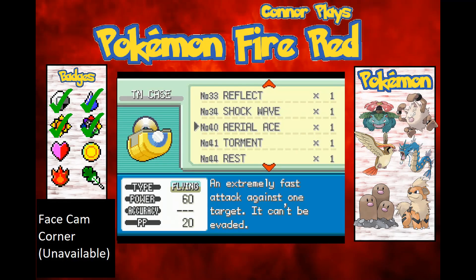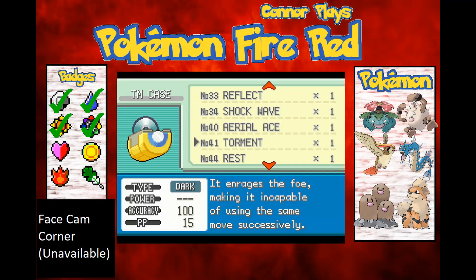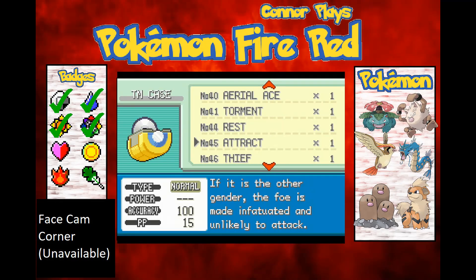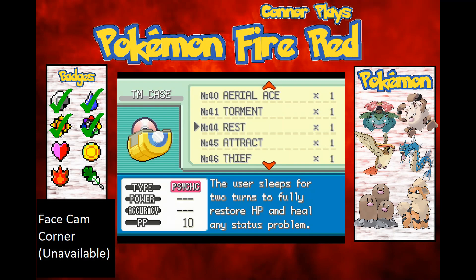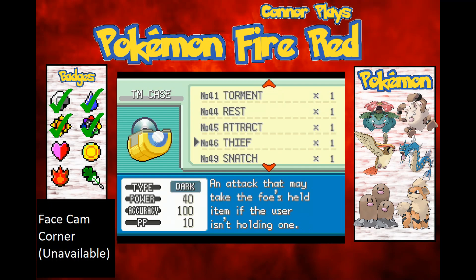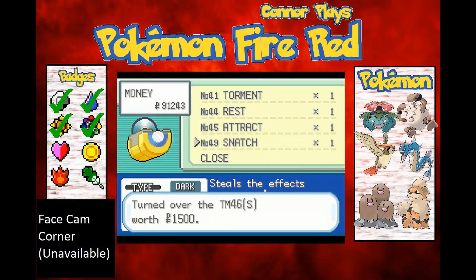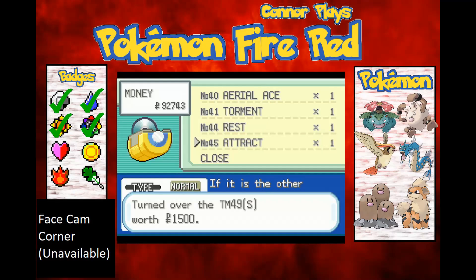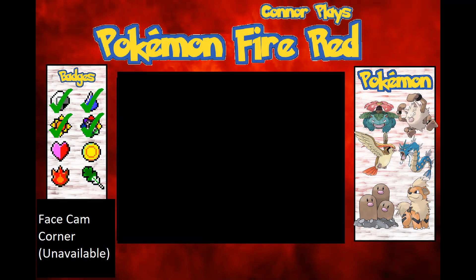Aerial Ace — why haven't I taught that to Pidgeot yet? Aerial Ace is one of the best moves in the game because it just doesn't miss. Rest could be useful — I could have a Pokemon learn Rest and then give it a Chesto Berry. I'll get rid of Thief and Snatch. I think that's all I wanted to get rid of.